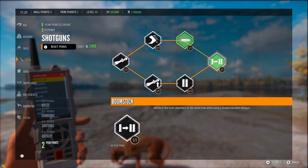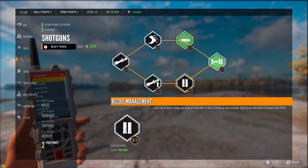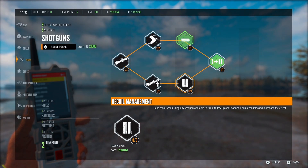Let's talk about what I think might actually be the most important perk in the game: recoil management. Less recoil when firing any weapon and able to fire a follow-up shot sooner. I don't actually have anything specced into that right now, so we're going to reset my perks and purchase all three perk points into this to see just how much it helps us out, especially with semi-automatic weapons.